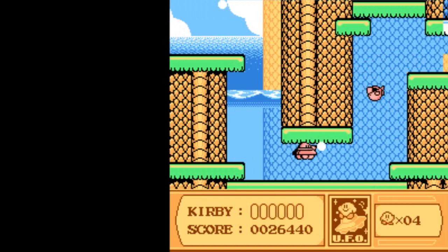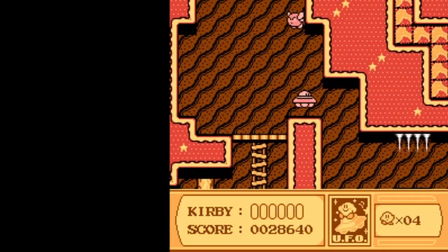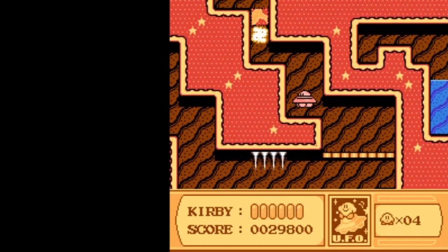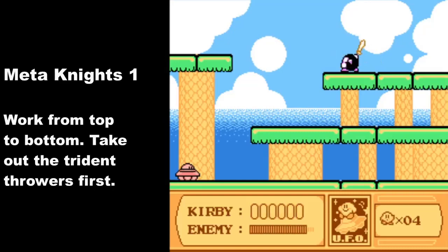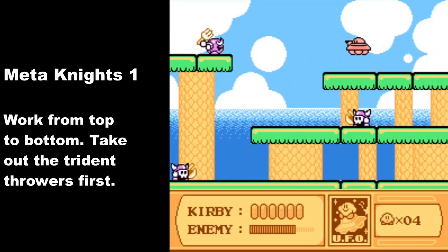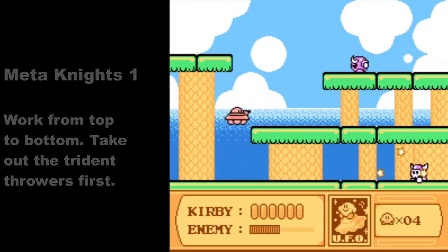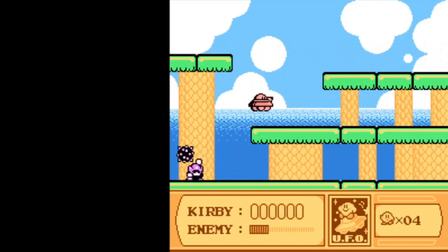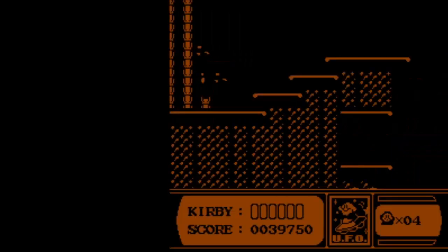Take out these enemies as quickly and safely as you can. In case you don't know how the UFO ability works: tapping the button quickly does the beam attack, holding the shot button gives you the star attack. Use the beam attack to clear generic enemies, then move in and fight the first version of the meta knights. I recommend flying up top and getting rid of enemies with the star attack first — the ones that throw tridents are absolutely the most menacing, so take them out quickly. Be very careful of those with axes, as they throw cutters that can boomerang back and accidentally hit you.